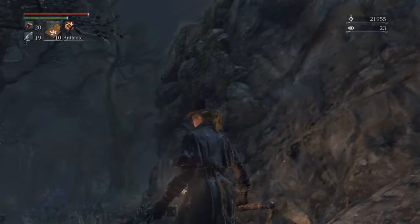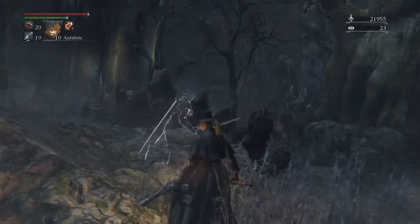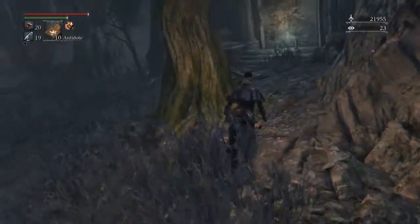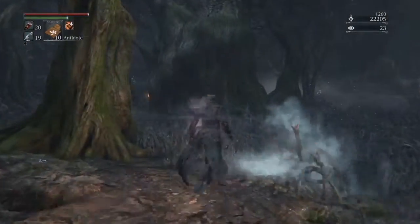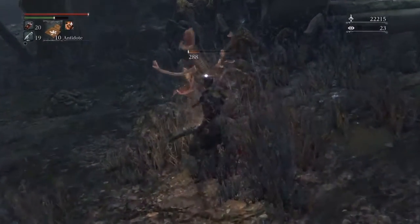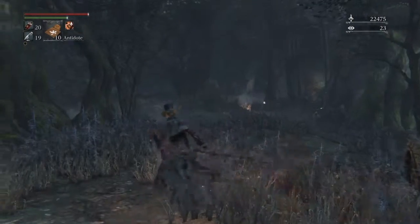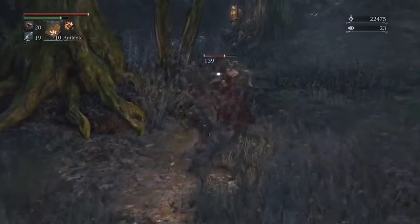Make sure you check around the tombstones — sometimes there'll be an item there. And if you can hear that heavy breathing, that's actually the executioner that I killed with my other character earlier. This is definitely a great place to farm just because of the sheer number of enemies. You can also find the snake head guys, and there's a giant pig here too, so you're sure to get a lot of echoes.